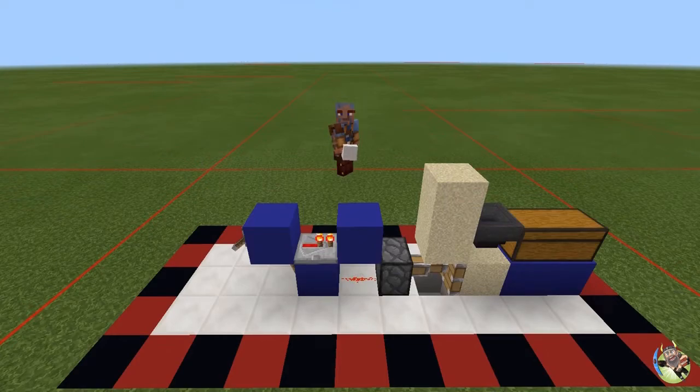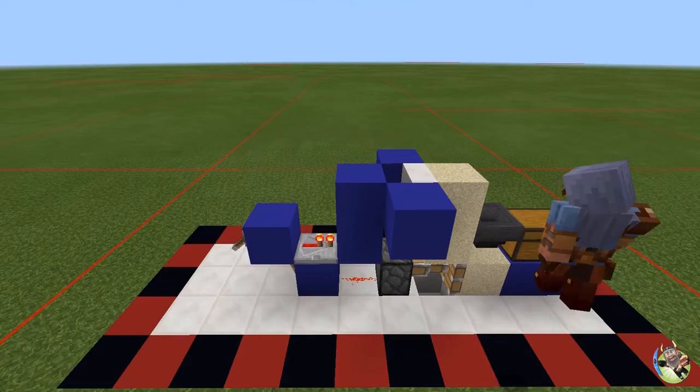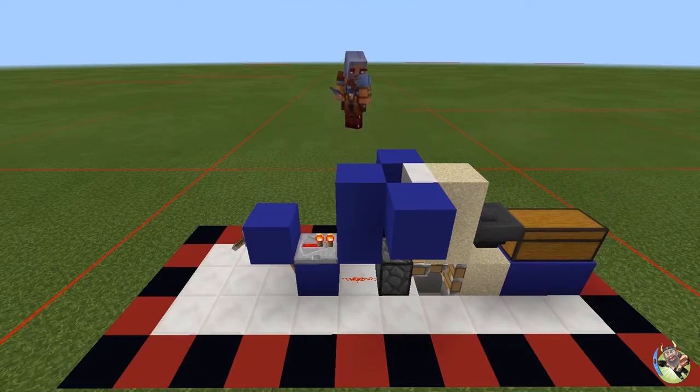Now let's set this up as universal. We're going to use a stair to create a water source block behind the top piece of sand. Place the stair on the back side of that top piece of sand, then take other blocks and surround the stair all the way around to close it up for the water. Then get a bucket of water and water-log that stair. This creates our universal water source so we have the ability to place a piece of sugar cane on top of that sand.